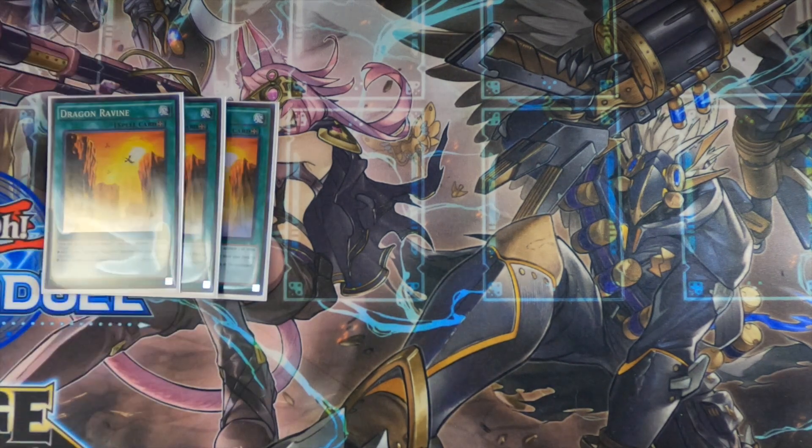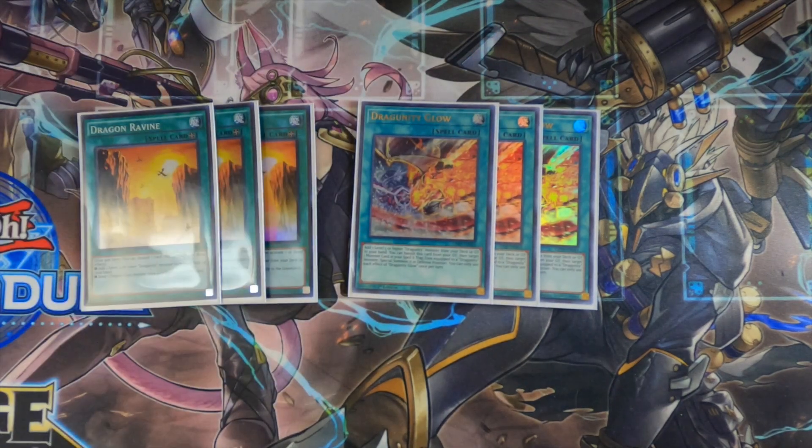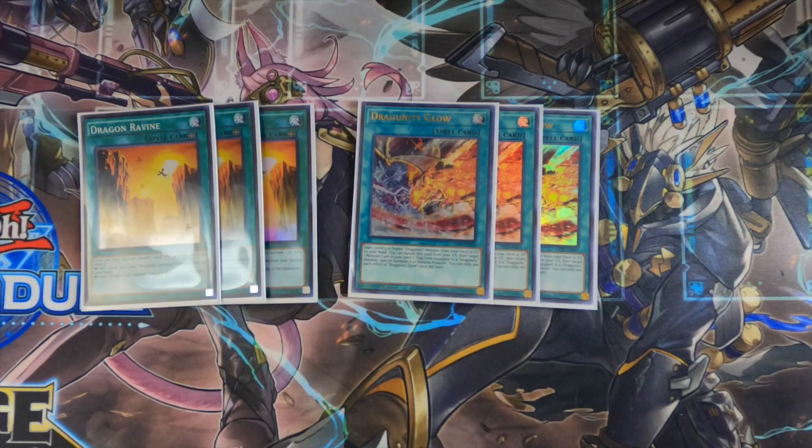For the Dragoonity spells, we've got triple Dragon Ravine and triple Dragoonity Glow. Dragon Ravine everybody knows — it was banned because of Dragon Rulers and it's abused in Dragon Link today. You discard a card to send a dragon to grave, or the Dragoonity-specific effect: discard a card to add a level four or lower Dragoonity from deck to hand. Dragoonity Glow lets us add a level five or higher Dragoonity from deck or grave to hand. Also when it's in the grave you can banish it to special summon a monster that is equipped to a Dragoonity monster. Dragoonity Glow is a huge piece of legacy support that the deck very much needed.